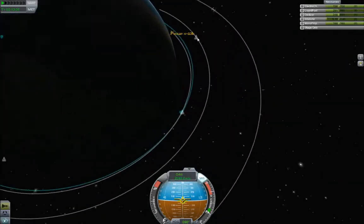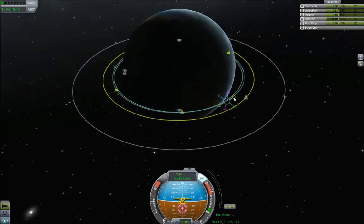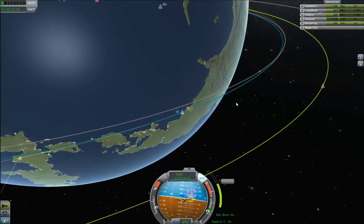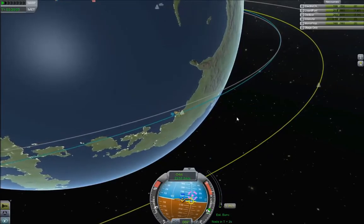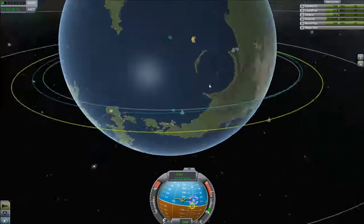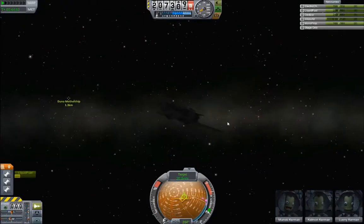There's the mothership — it's right in front of me, which is where I want it to be. Setting it to target. I've got an encounter — it only took me about a quarter of an orbit, give or take. A couple of seconds burn, and then probably a couple of seconds again on the other side. 1.7 kilometres — that's good enough. There it is, 1.3 kilometres away. That's about as close as I can expect to get.